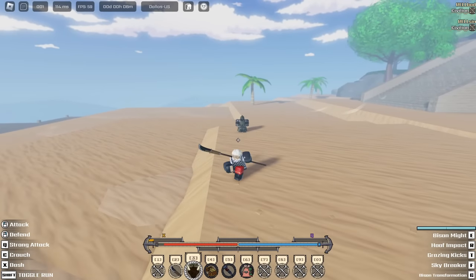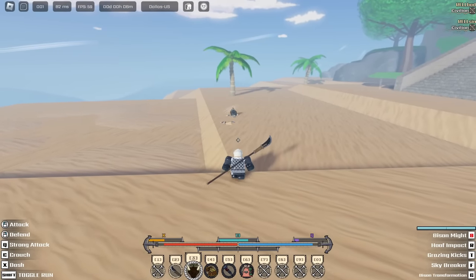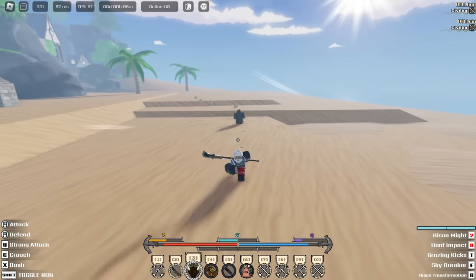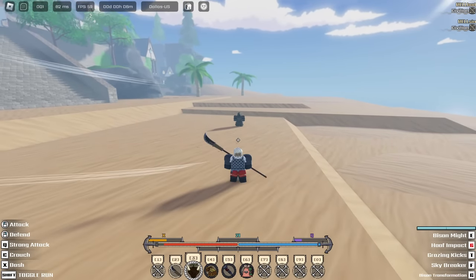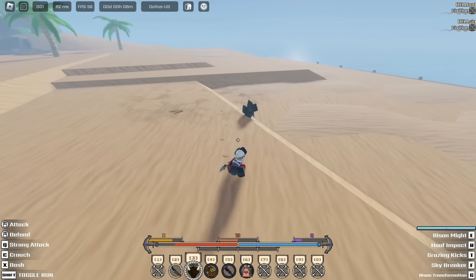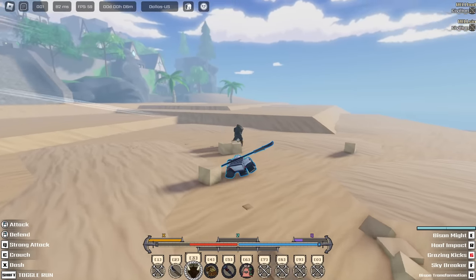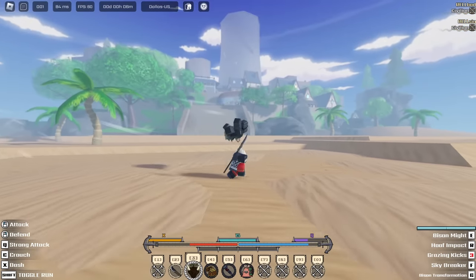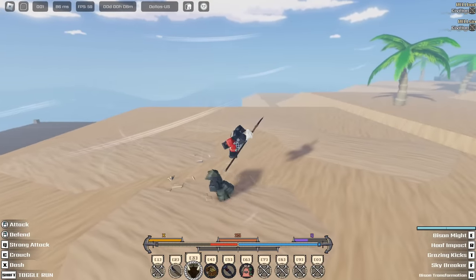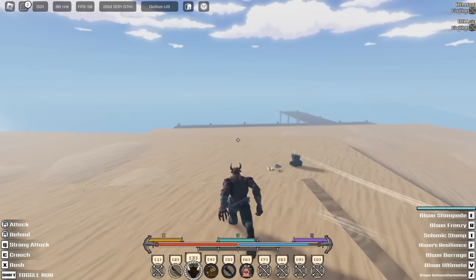The first move is called Bison Bite — it's a combo move that also leads into an air combo. The second move is called Hoof Impact: you jump into the sky then smash down — it's an AoE. Grazing Kicks is the next move — there are three kicks and a knockback. The last move is Skybreaker, which includes a transformation. Then there's Bison Stampede: you rush at them and push them away.